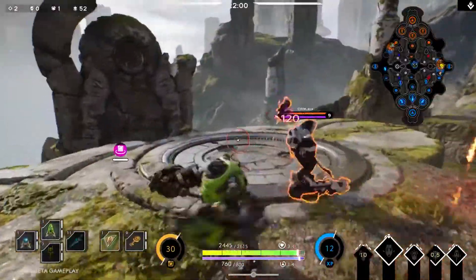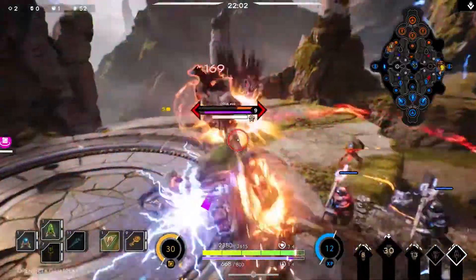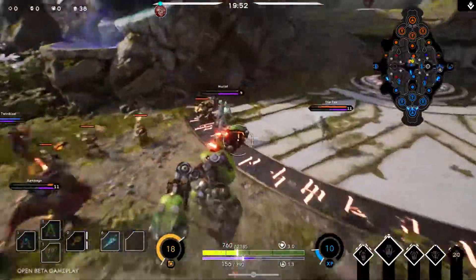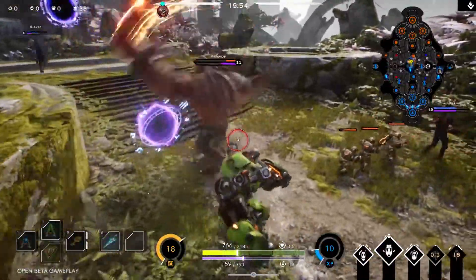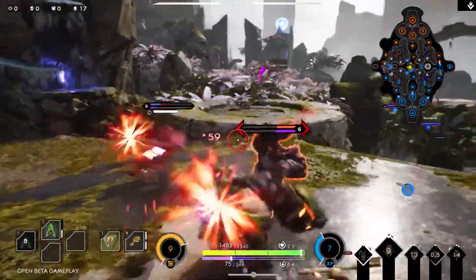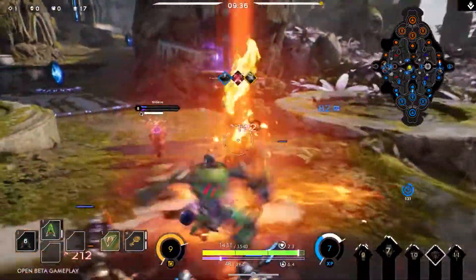Chaining abilities together can create fluid combos that can easily crush your opponent. However, missing an ability will break your combo, causing Crunch to stagger. Landing abilities is the only thing that will allow you to quickly continue chaining combos together.